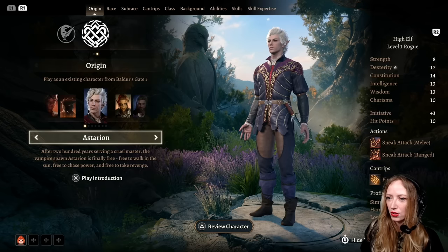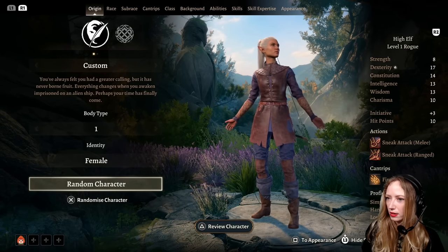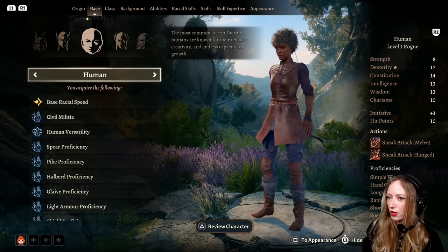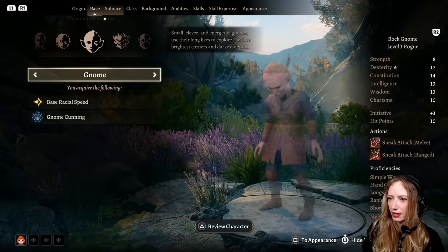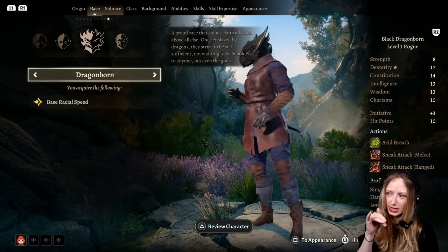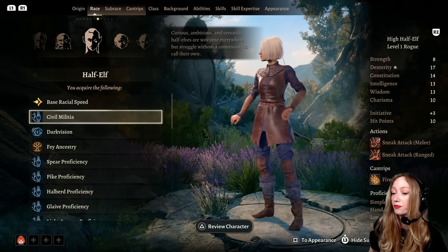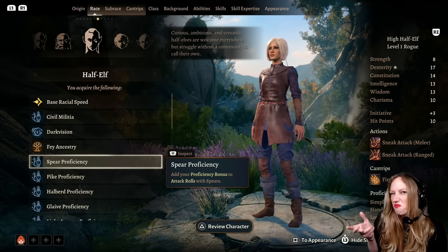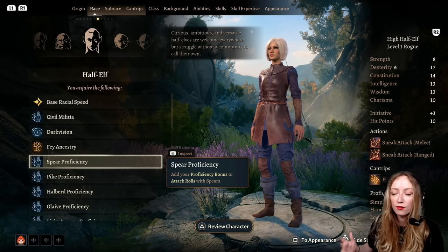Let's go back and just do — for the purposes of this — let's go custom, body type one, female. For race we've got Elf, Tiefling, Drow, Human, Githyanki, Dwarf, Half-Elf, Halfling, Gnome, Dragonborn, Half-Orc. Quite a choice! And as you can see there are little differences between each of the races. You get certain things that make certain race/class combinations better — I'm hesitant to say that because you can make anything work. That is the beauty of this game and of D&D as a whole.